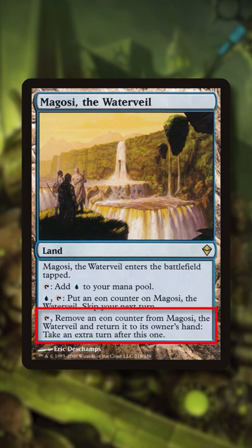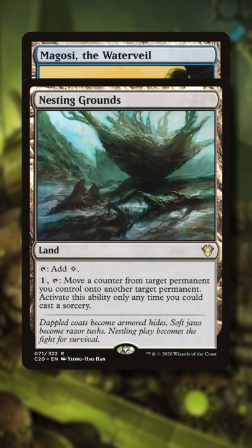You can remove an Eon Counter from Magosi to take an extra turn. Usually you need to skip an extra turn to put an Eon Counter on Magosi, which is terrible — but now we can use Nesting Grounds to transfer the Eon Counter from Out of the Tombs over to Magosi.